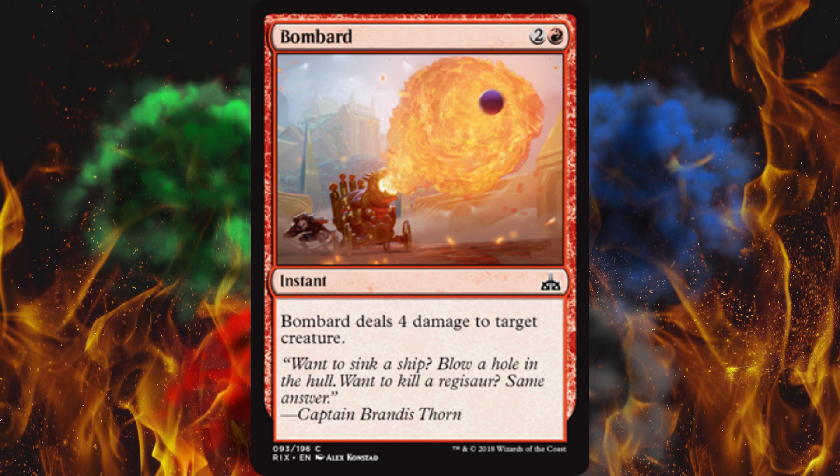Next up, Gilt-Leaf Stalker — it can't be blocked by creatures with power 2 or less, so no chumpies. That's kind of cool if you have boost spells — you can take something out. That's actually a really good creature.